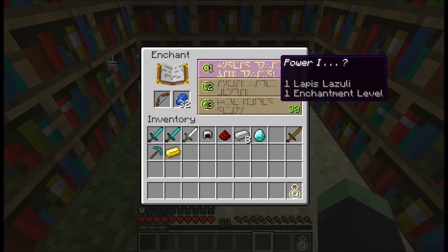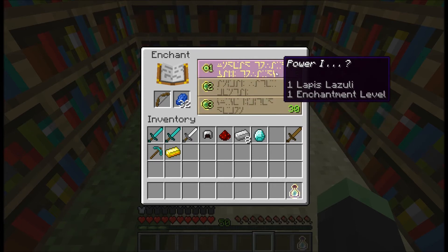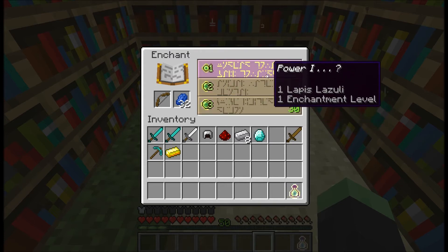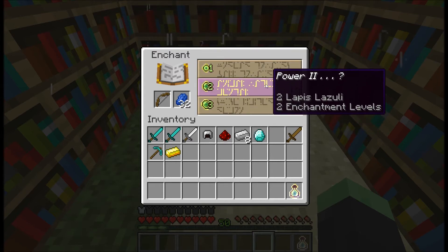A good thing is you can now read what one of the enchantments is going to be. This does not mean that it's the only enchantment — it's possible to get more than one enchantment. It only guarantees you one and only tells you what that one will be. So if I get this one, I know I'm getting Power 2, but it's possible I get something else as well.